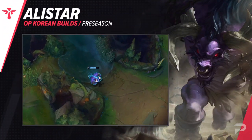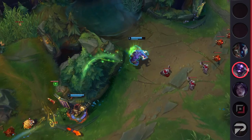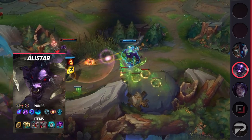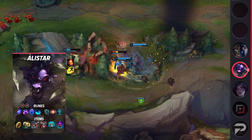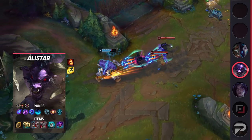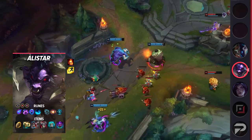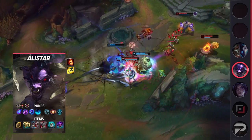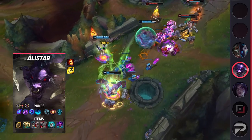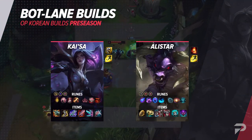For the support build we'll talk about Alistar. His runes are Phase Rush, Nimbus Cloak, Transcendence, Waterwalking, Hextech Flashtraption, Cosmic Insight, Ability Haste, Armor, and a defensive rune. It's an aggressive setup that provides extra mobility, making it a lot easier for him to land a stun or quickly escape from certain death. For items build Relic Shield, Radiant Virtue, defensive boots, Thornmail, Knight's Vow, and Abyssal Mask. Radiant Virtue, as mentioned earlier, is great on tanks or supportive champions who rely heavily on their ultimates — when Alistar pops his ultimate during a crucial fight, the extra buff he grants his team proves invaluable, and the healing is really great for Alistar himself as he takes significantly reduced damage while his ultimate is active. That's it for the bottom lane builds.